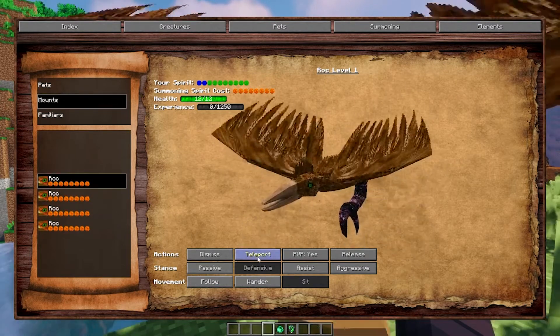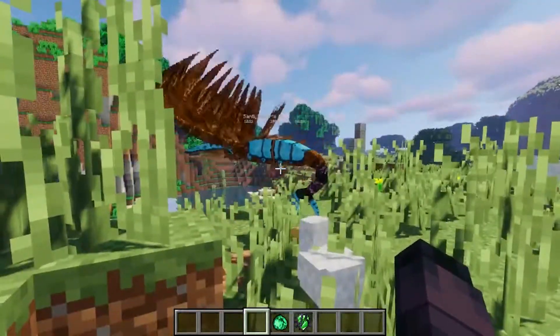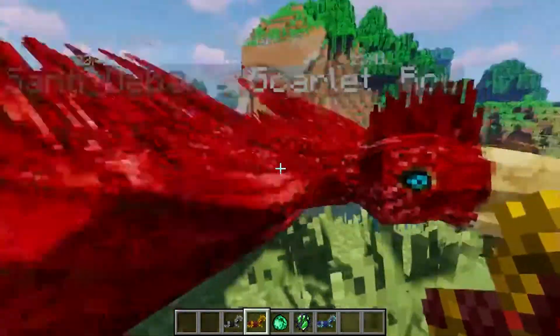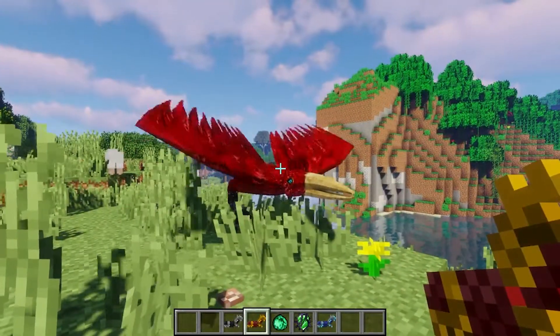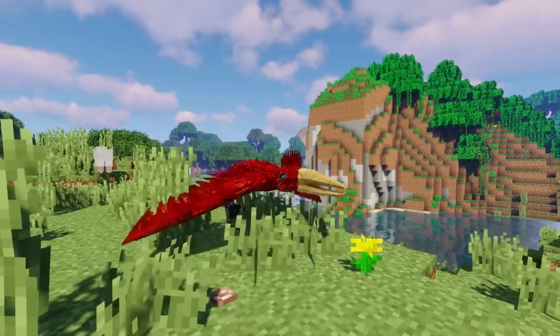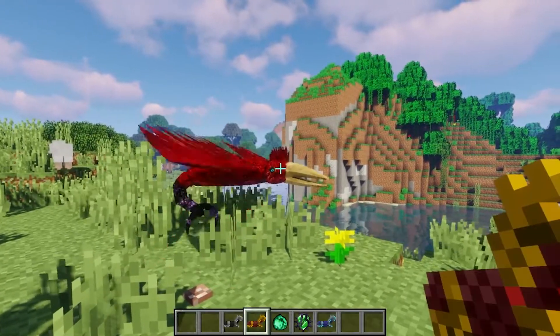You could make it follow you, make it sit, or make it assist you and attack other mobs. The Roc has three color variants: scarlet, the normal one, and a golden one. You can try to tame all of these — it's pretty fun.